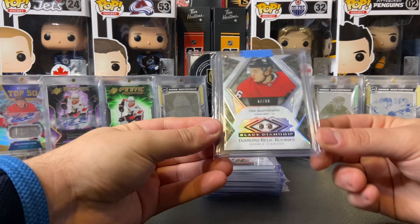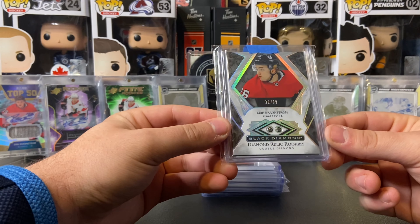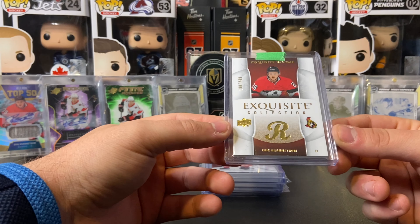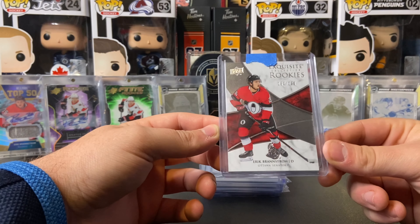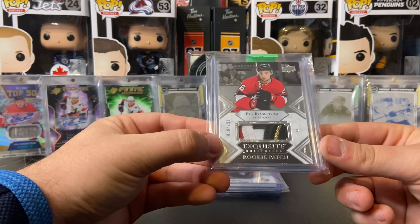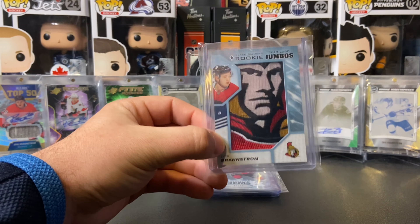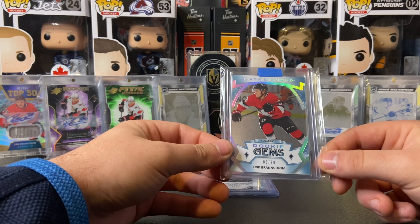This is Black Diamond — it took me a while to hunt this one down because prices were so high, but I finally got a good deal on the diamond relic rookies with two diamonds, numbered to 99. We got the Exquisite Collection Exquisite Rookie numbered to 249. Another Exquisite Collection rookie numbered to 299 — 160 of 299. And then the Exquisite Collection rookie patch numbered to 299, which has an amazing patch with red, white, black, and gold. I also have the Black Diamond rookie jumbo, and the rookie gems numbered to 99.